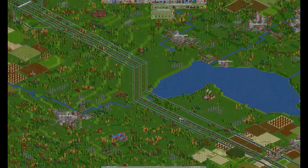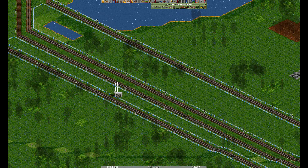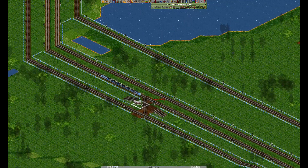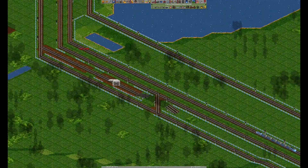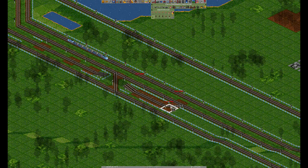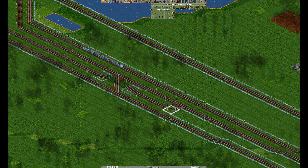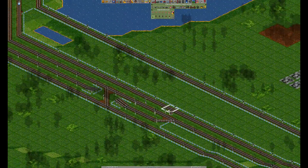That's one split done. Another reasonable spot would be here — inner to outer, path signal over that, bridge over that, over the rail. Connect it to the inner one. Click once, click three times, click two times with control. Do the same thing on the other side.